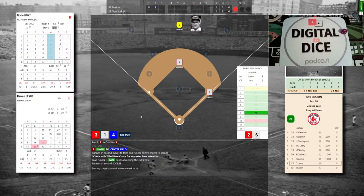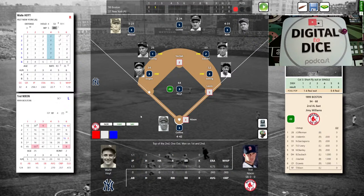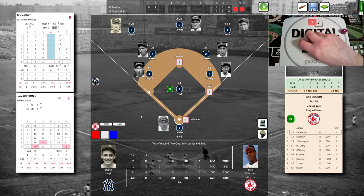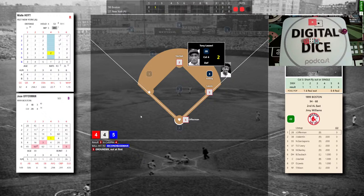Top of the order for Offerman — he walked his first time up. Hoyt nods and deals: infield defense 4-4-5 — ball hit to Lazzeri, who has it, throws to Gehrig. The side is retired. But the Red Sox tie it up in the top of the second. We go to the bottom of the second, 1-1 here in the Bronx.